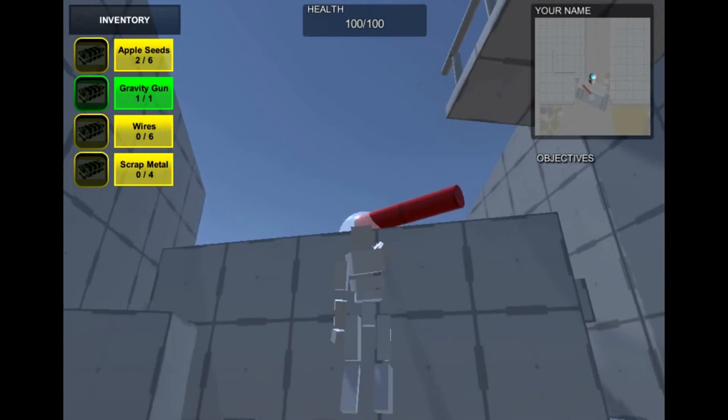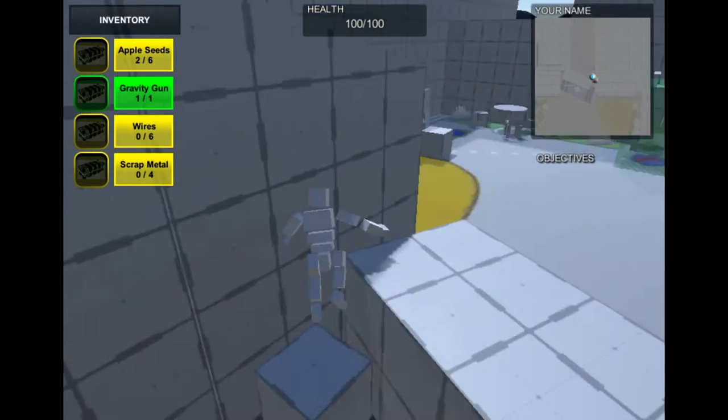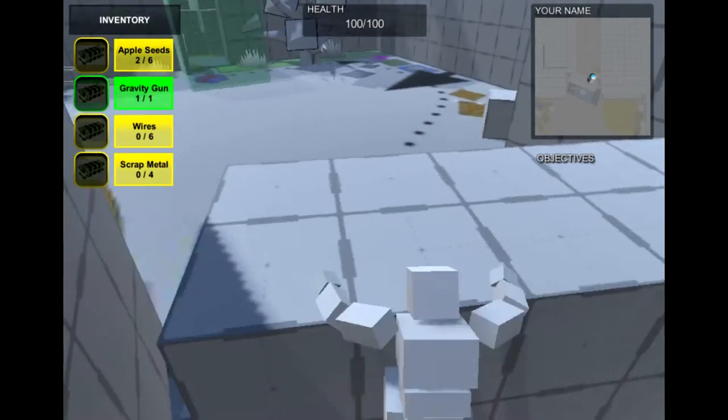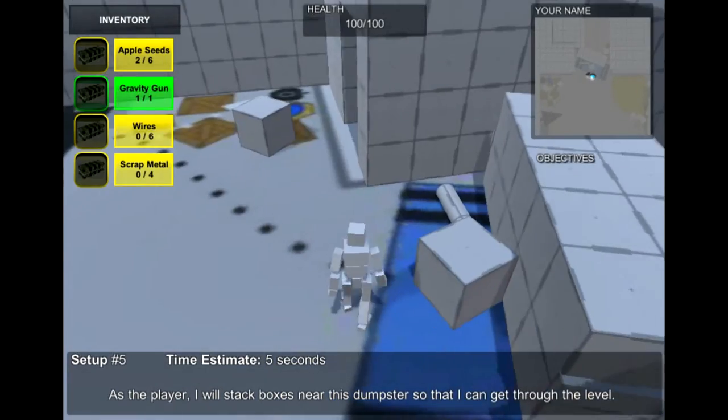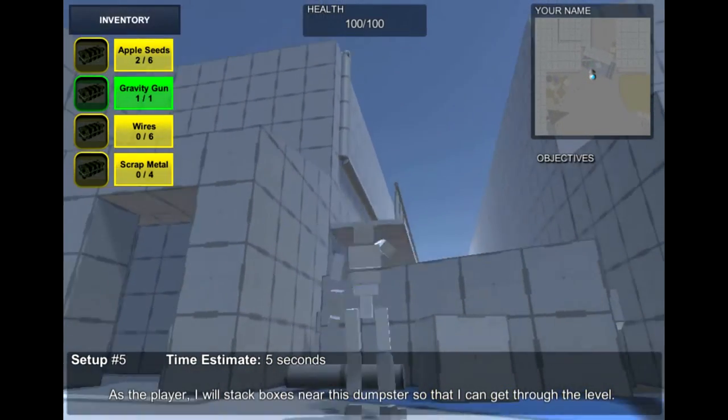I originally didn't have a rail right there so you could just throw the pipe up, but it made it too easy. I wanted the player to have to jump to places and actually move around with their objects — work with the environment.